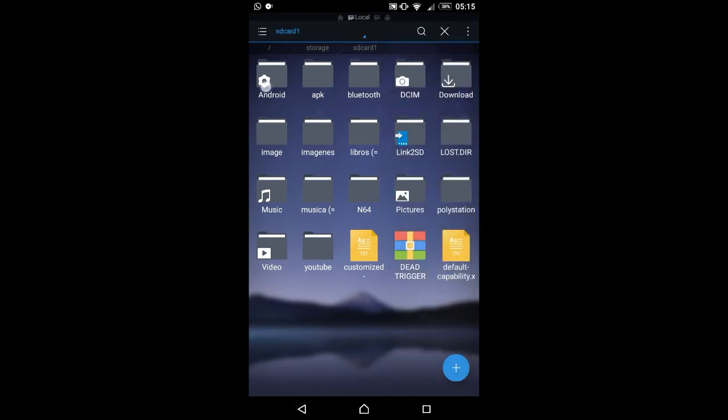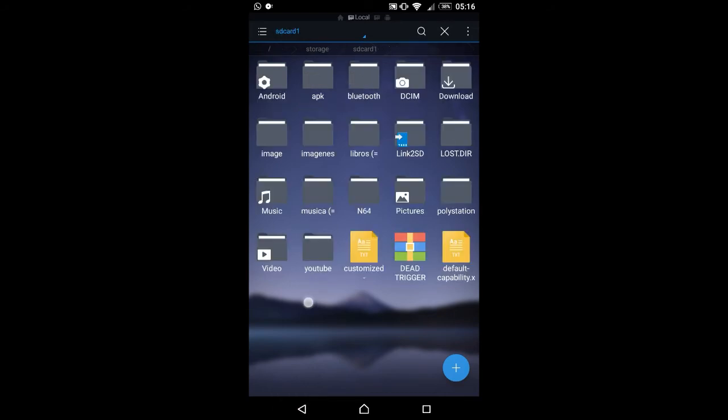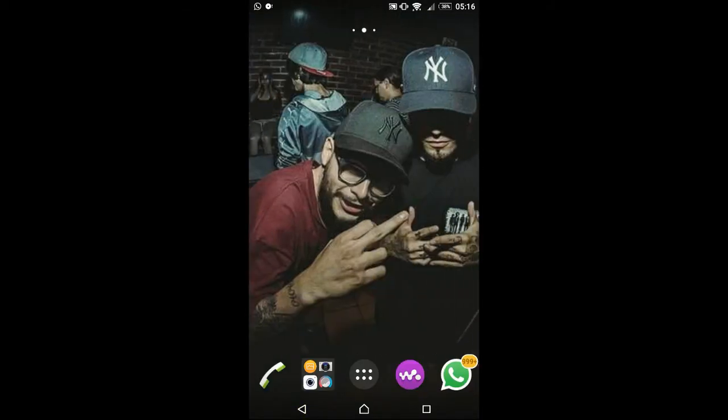Una vez ya hecho eso, les va a aparecer una carpeta con el nombre de los creadores. Esa carpeta la vamos a cortar y la vamos a mover a la memoria del teléfono dentro de la carpeta OBB, y le vamos a dar en pegar. Si no tienen la carpeta OBB, créanla y ya — problema resuelto. Eso sería todo. Obviamente van a instalar el APK primero; no lo abran todavía porque si no se van a arruinar. Una vez ya instalado el APK, simplemente van a extraer los archivos y van a abrirlo sin ningún problema.